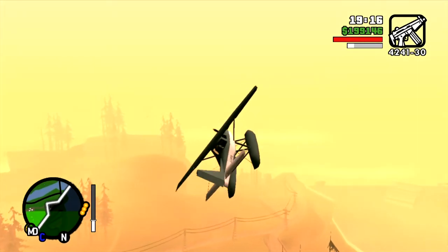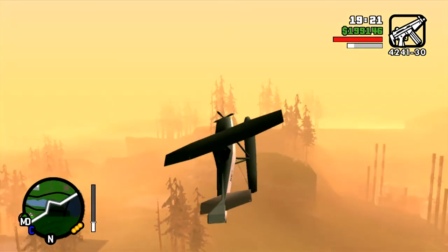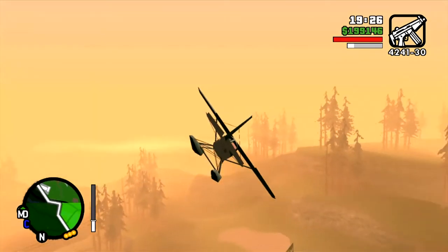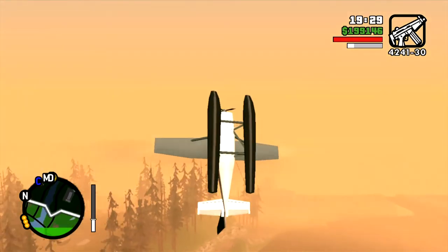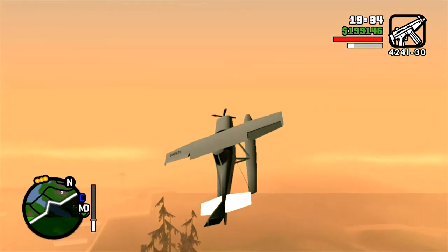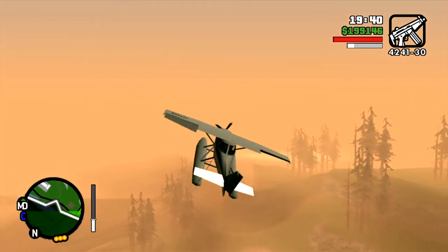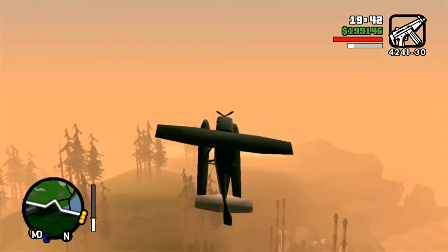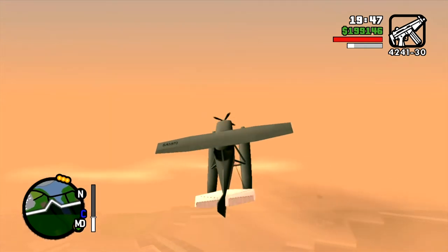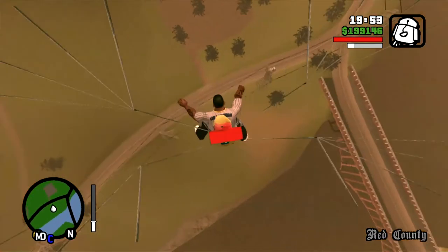The easiest Patriot to get is at the Easter Basin chemical refinery — factory, whatever you want to call it. You can see it as I'm trying to loop-de-loop and gain some altitude with this small airplane. I'm going to get this thing leveled out so that CJ can parachute to the Patriot. Once leveled out, CJ is gone, and boom.